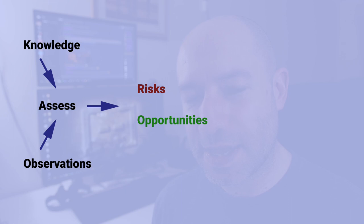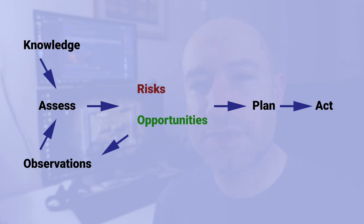Using those two things - what you already know about your ship and the other ships around you, and knowing what's going on around you - you're going to put them together, assess the situation, and draw up a mental list of risks and opportunities. Based on that assessment you plan what you're going to do and then do it. The game evolves, so there's continual reassessment - things change and you change the way you play accordingly.